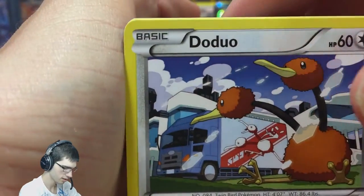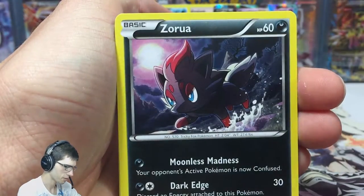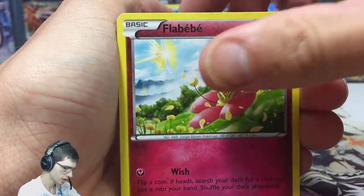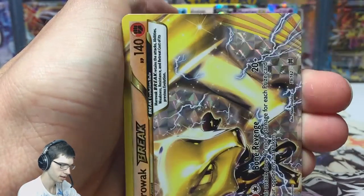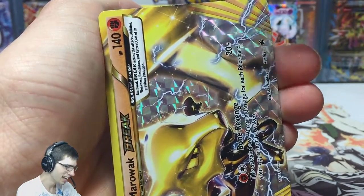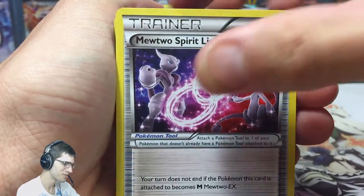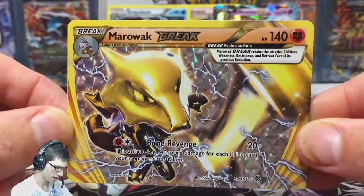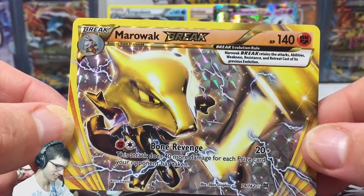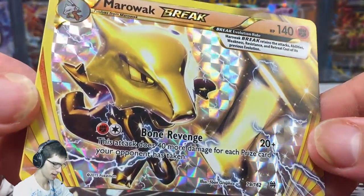So we've got two holos and an ultra so far, no reverse rares yet — but that can be fixed in the upcoming packs. We got Zorua... and actually we haven't seen any Breaks yet, which is interesting. But speak of the devil — we have a Marowak Break! Pretty crazy that I just brought up the fact that I hadn't pulled one and we got one.